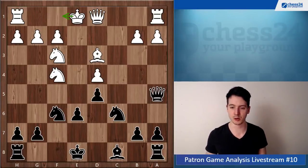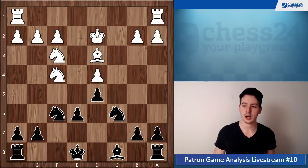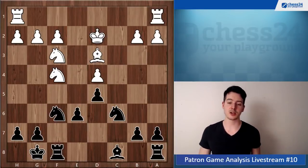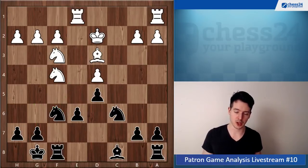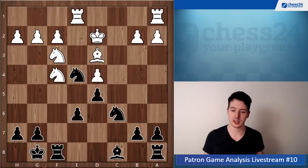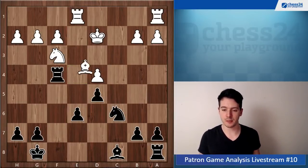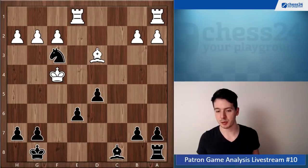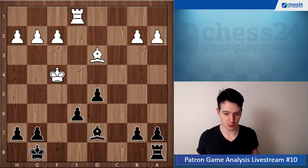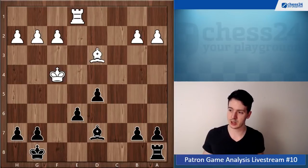Of course he doesn't want to go king f1, which loses the right to castle, so queen d2 is forced. Then take — the king has to take because the knight has to defend the pawn on d4. Now simply castle and you have different ideas: maybe g5, or knight e4 and knight g4. Black is just equalized comfortably. White has to be a little precise because he's losing a pawn, but due to his active king position it's equal — comfortable equality for black.